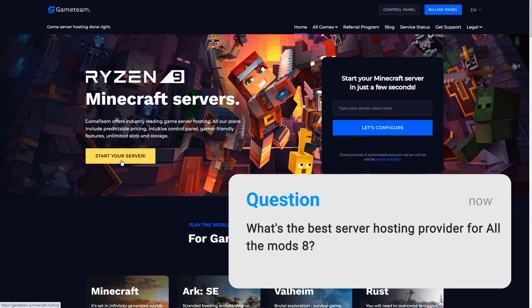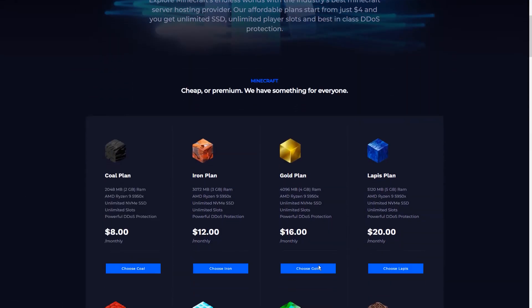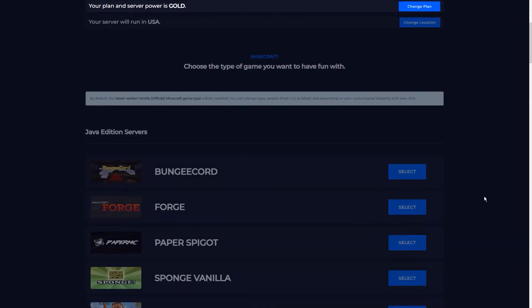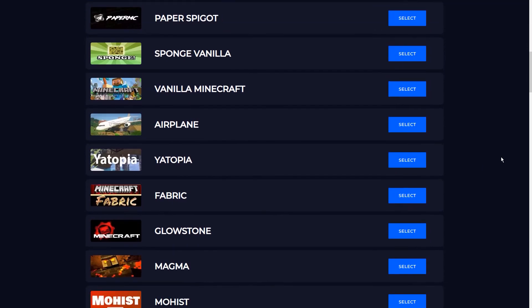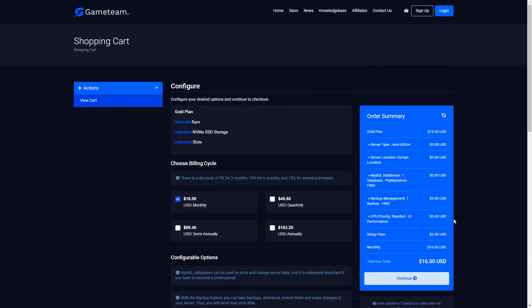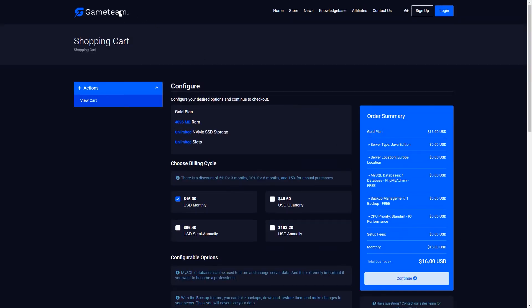Game Team is one of the best server hosting providers for All the Mods 8. We were able to set up our server and start playing in just a few minutes without extensive server management knowledge. What also sets Game Team apart from the competition is that you get the latest Ryzen 9 processor, guaranteeing a lag-free and blazing-fast game experience — it's the only server provider out there with such top-of-the-line specs. That said, Apex and Bisect are also some of our recommended providers with similar ease of setup and gaming experience.